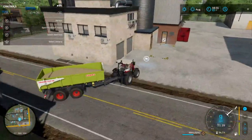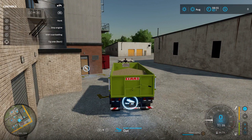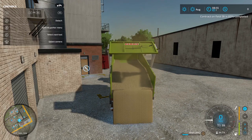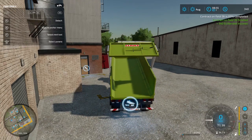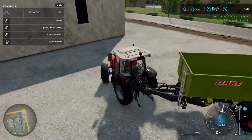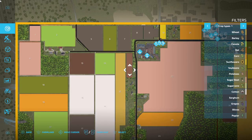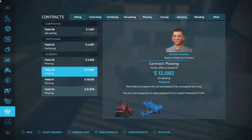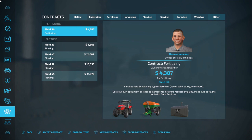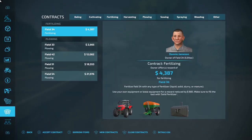Alright we're at the sell-off — people are beeping their horns at me, great time. Let's see what we get. $340 for the oats. Let me turn the contract in. $1,500 contract, $1,200 after leasing costs, so I'm up to $1,589. Not great, not horrible, but it is what it is.